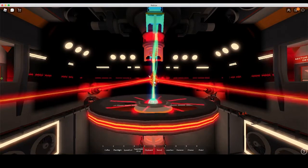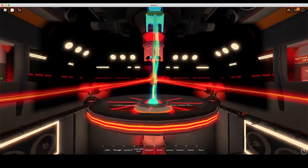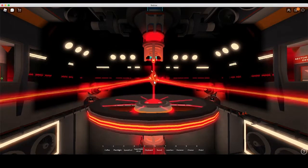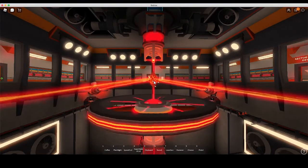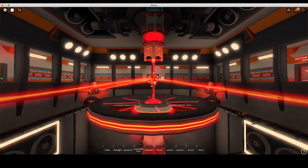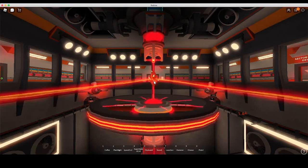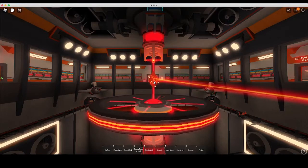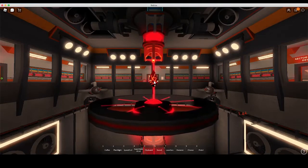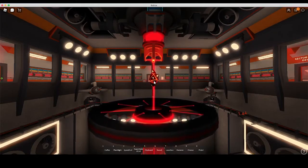Now initiating reactor lockdown release shutdown series. Please cease all facility operations immediately. Shutting down cooling lasers — offline. Shutting down power laser one — success. Power laser two — success. Power laser three — success. Power laser four — success. All echo power lasers offline. Shutting down stabilization rate — shutdown success. Lowering stabilization rate. Position locked.